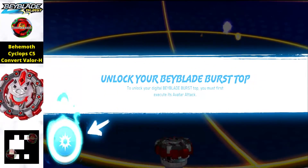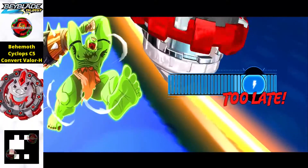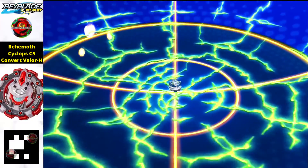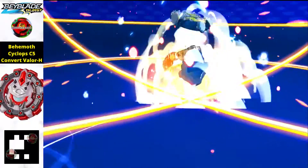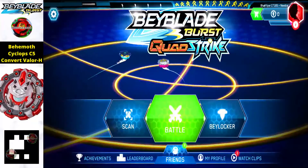Moving on, we have Bahamut Cyclops C5 Converting Wether H — that's the full name of this beyblade. It's a really beautiful one and it actually looks like an ancient giant, which is the whole theme and gimmick of this beyblade.